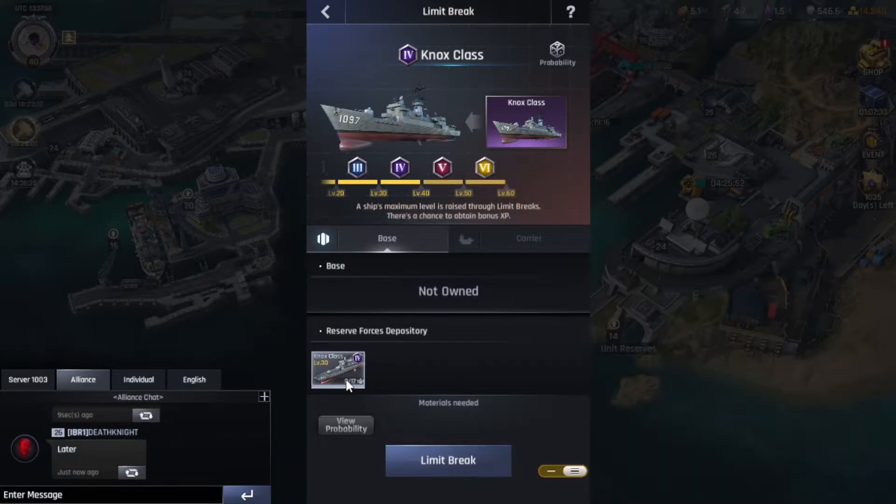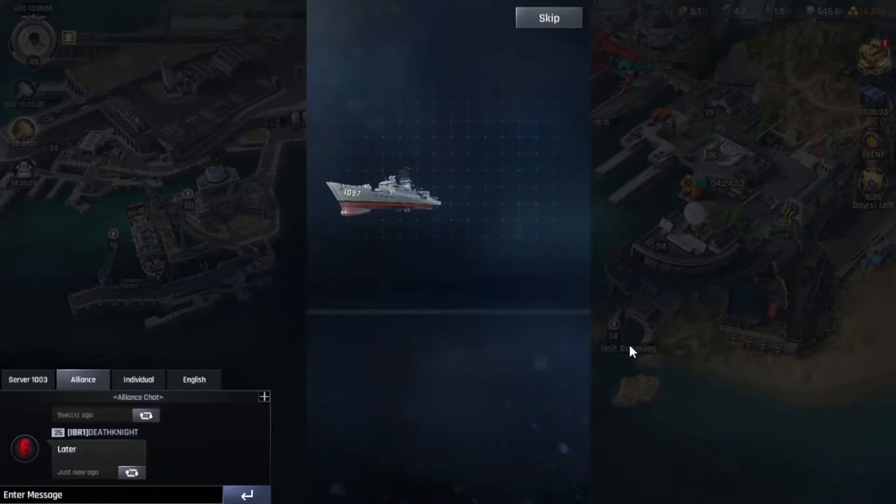I have another level 30 tier 4 Nox as well. Let's check the probability — I get an 'Ultimate' at 3% probability, which means you could possibly get tier 6 straight away, or get one, two, or even three stars. I'll show you right after the process. I've been waiting a couple of days for this and worked on many ships to get them all ready. Let's hope for tier 5 one-star at least.